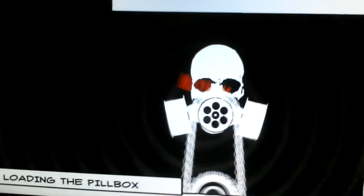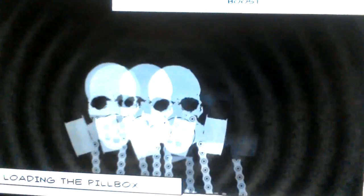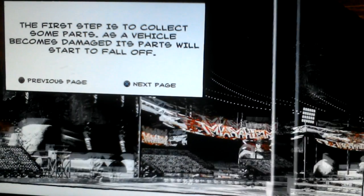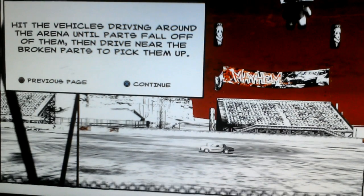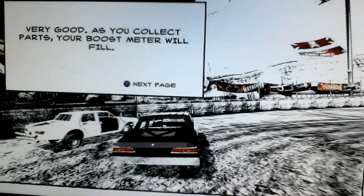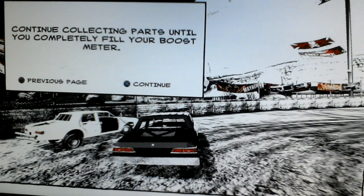Collect boost parts and ramming speed. In this event you're going to learn about boost. The first step is to collect some parts — as a vehicle becomes damaged, parts will start to fall off. Hit the vehicles driving around the arena until parts fall off them, then drive near the broken parts to pick them up. Okie dokie. As you collect parts your boost meter will fill. To use boost hold down X to gain ramming speed. Continue collecting parts until you completely fill your boost meter.